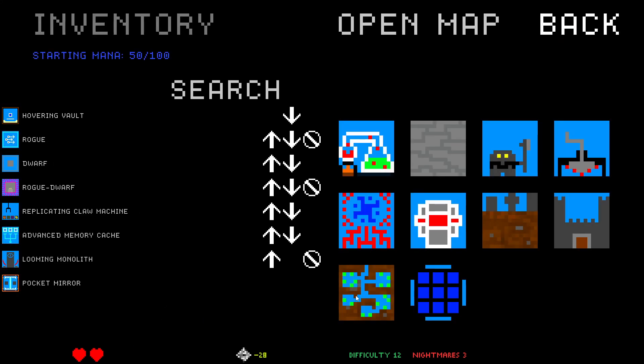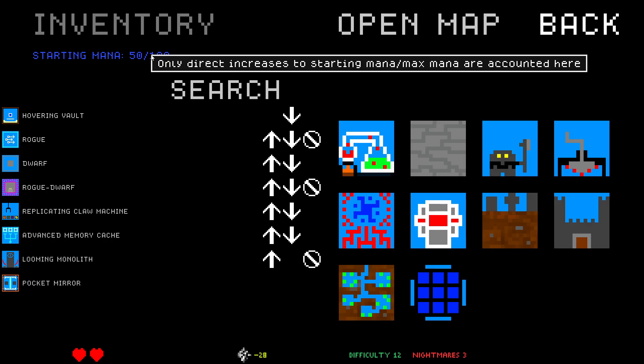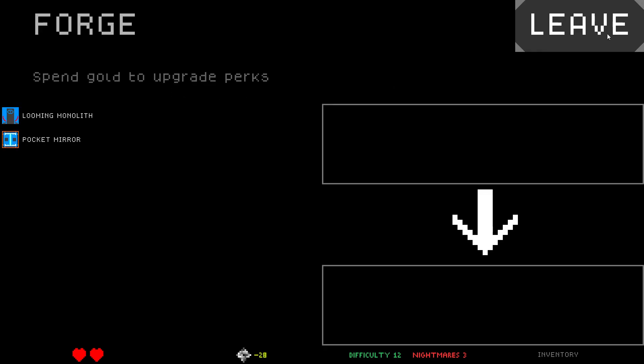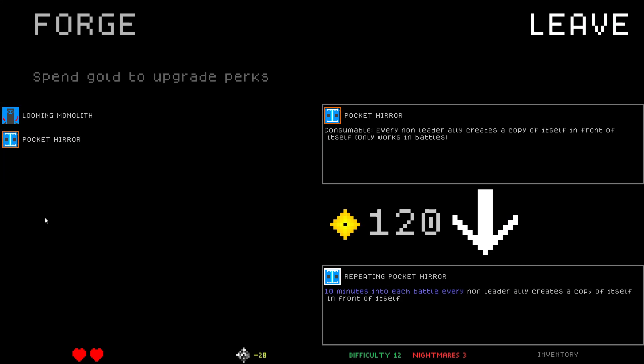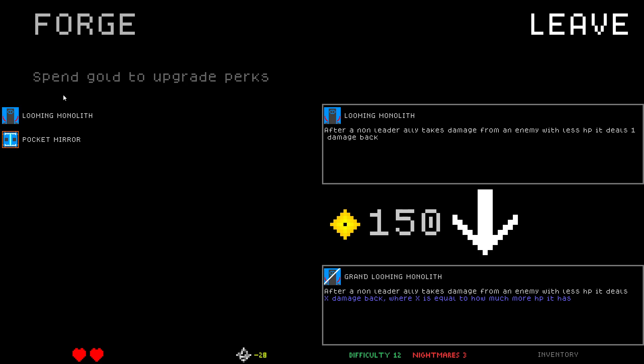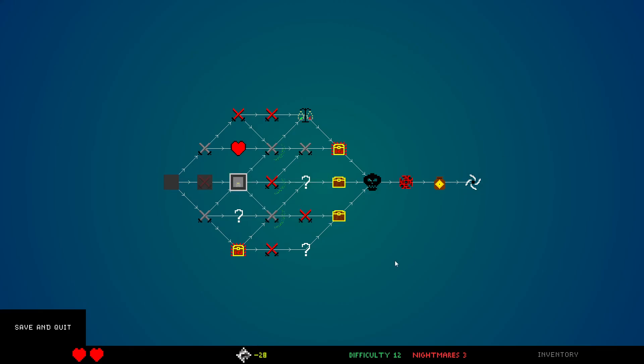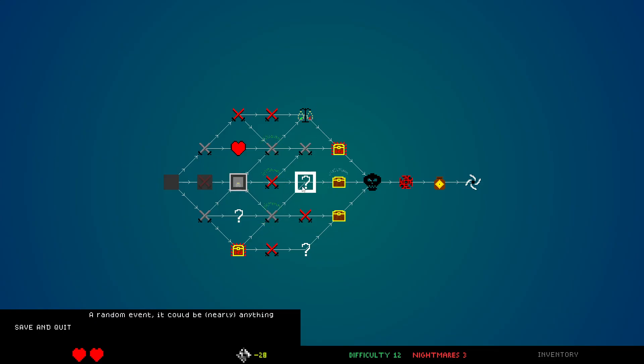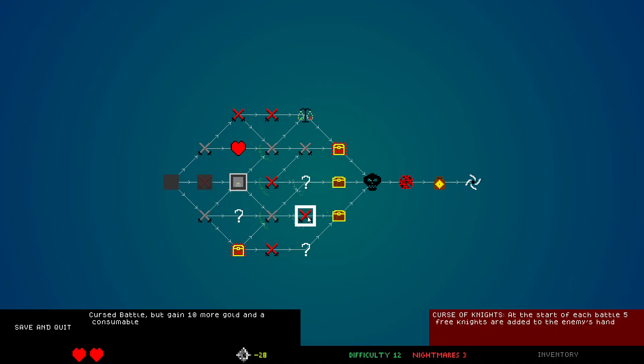Battles are a little bit better than question marks, kind of. This battle: Curse of Knights — start of each battle, five free knights are added to the enemy's hand. That's a little bit rough. That's really rough — I think I'd rather just give up a life.